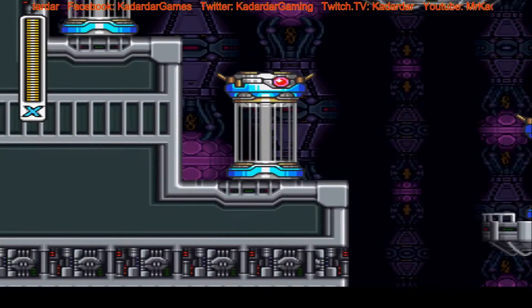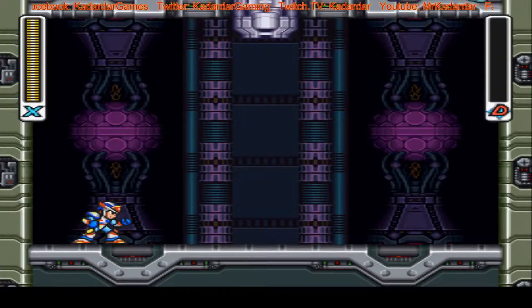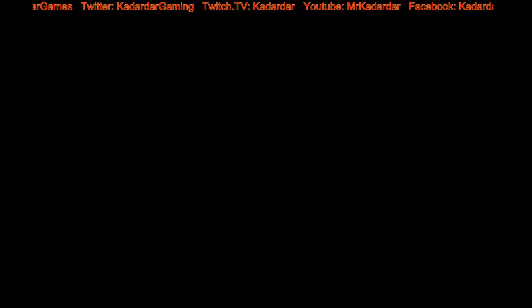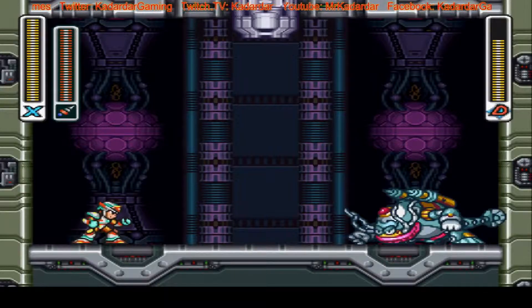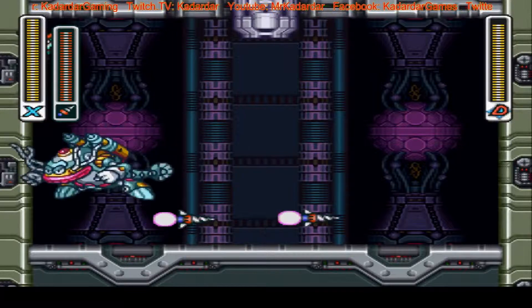Next capsule — I'm going to get this one. This one is the Volt Catfish. What did we use against Volt Catfish? Wasn't it the T-fang? We'll figure it out. Yeah, it was the T-fang.